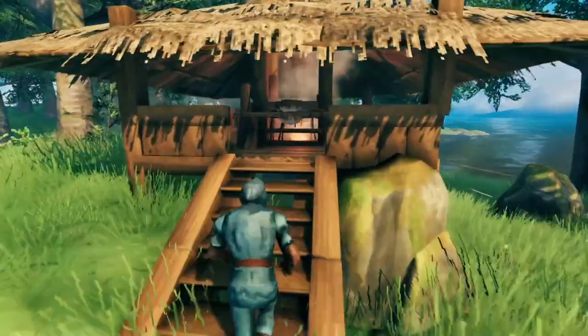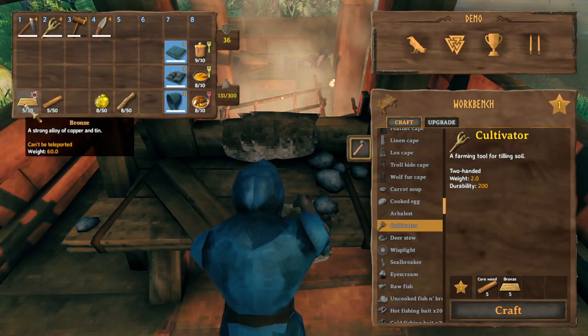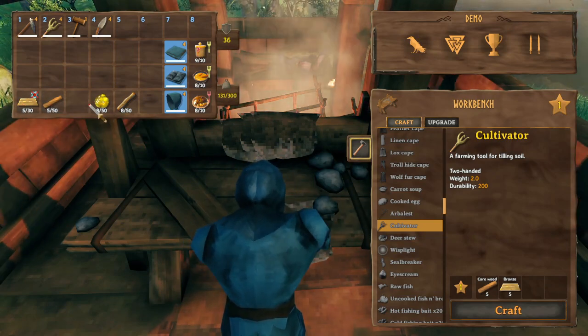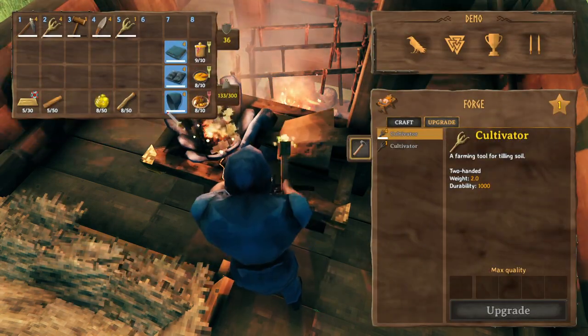First things first, let's make sure we have the required materials. You'll need five bronze, five core wood, and you'll also need a forge so that you can build a cultivator.